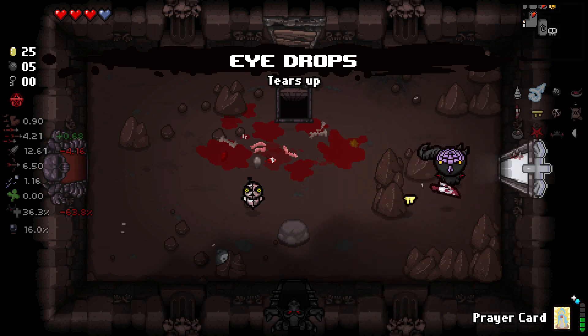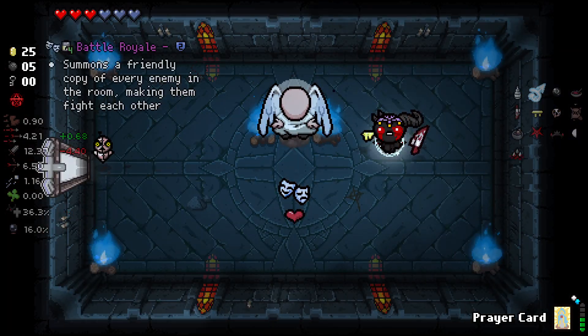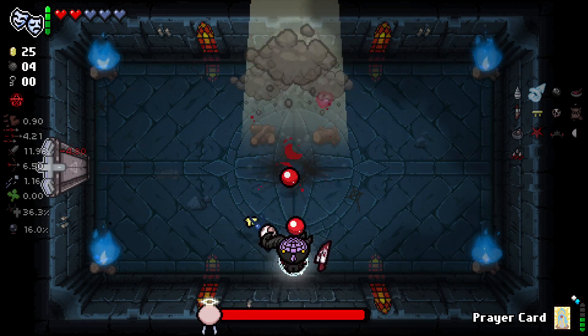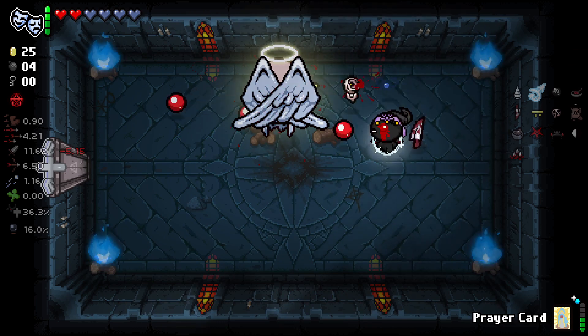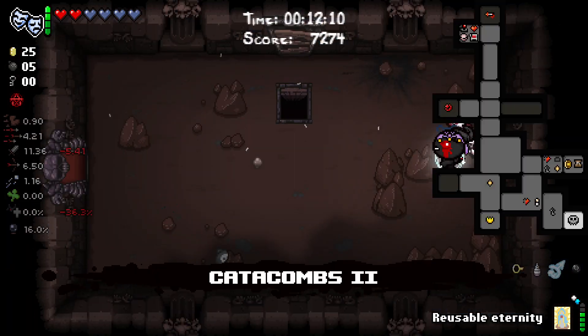Eye drops is great here. We do have a bomb as well, so we can get our next angel piece. We also got something new here — Battle Royale! Spawns a friendly copy of every enemy in the room making them fight. That sounds hilarious! Got another soul heart there as well. Health is looking really nice. I wonder if it works on bosses — that would be very interesting. But there's our key piece — happy about that. We don't have to worry about going into angel deals anymore. Go down to the next floor.